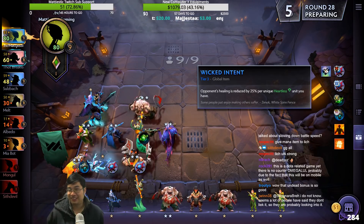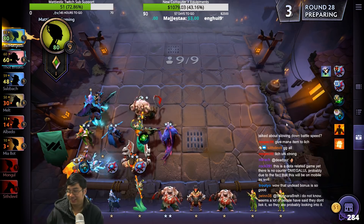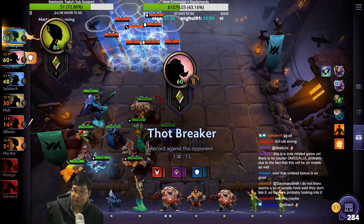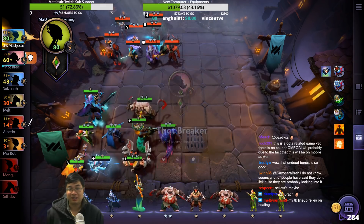You have Warlock — you have Lifesteal and Regen? No problem. We still have the gold advantage — there's no need to sell. Maybe three-star Windrunner.